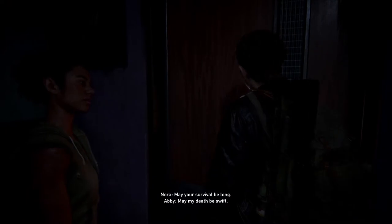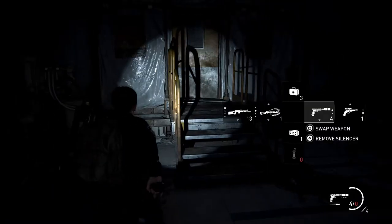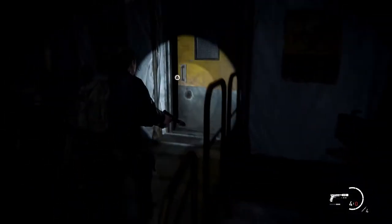Once inside, a cutscene will play. After the cutscene, Nora will lead you to the door to the lower levels. From here, you're on your own. Explore each area for supplies. Eventually you'll reach the ICU, but it's locked, so you'll have to drop down to the lower level to continue. The way forward is through the yellow door surrounded by biohazard signs, but before you go through there, head into the chapel for supplies — you'll need them later.